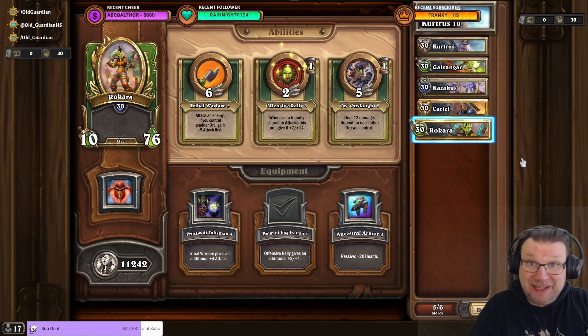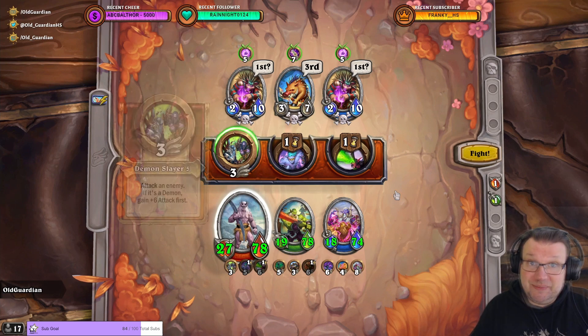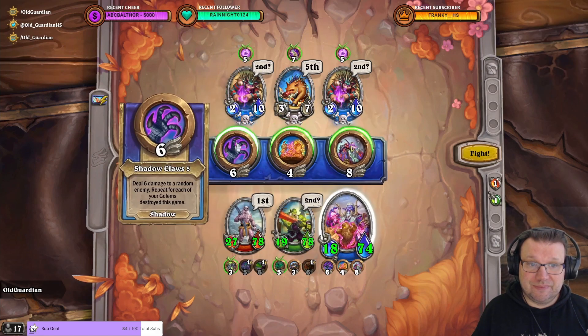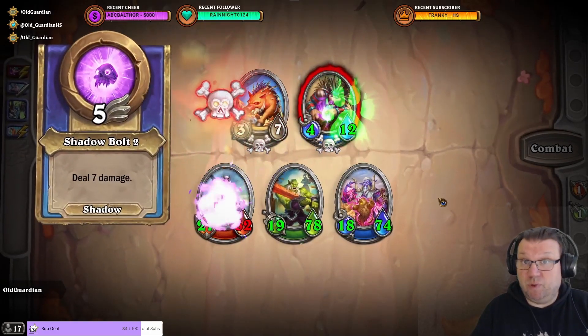And this is what it looks like in action. Here, Kurtrus, Galvangar, Kasagus all at max level equipment — Kurtrus maxed at 27 attack. So if your Kurtrus is not maxed, you can have only one piece of equipment that is not at max level in order to complete it with this. But this goes really smoothly and it goes in one turn, usually.